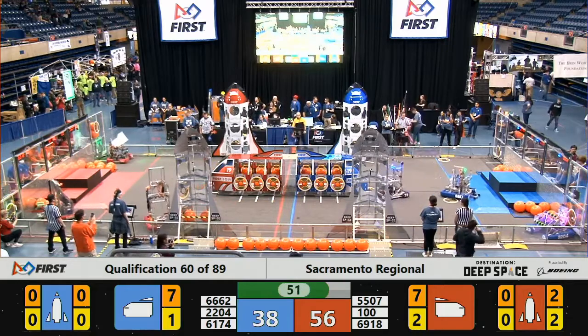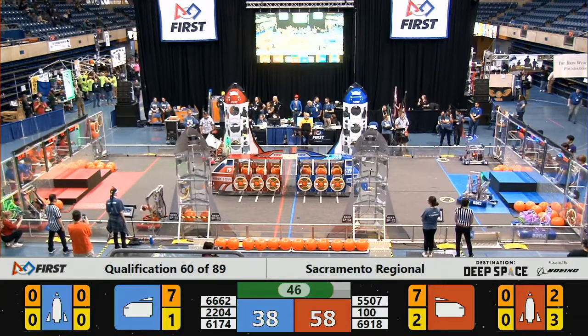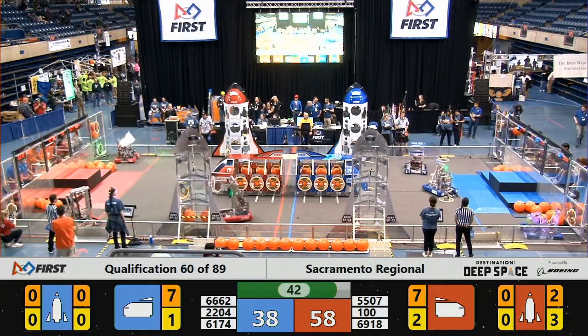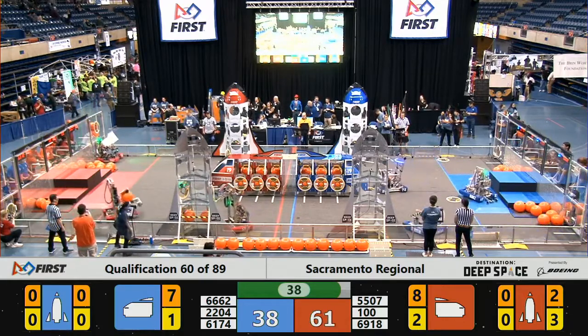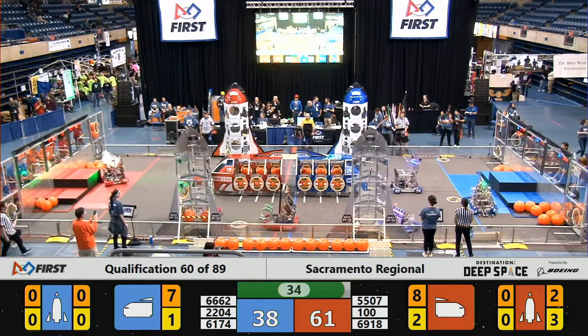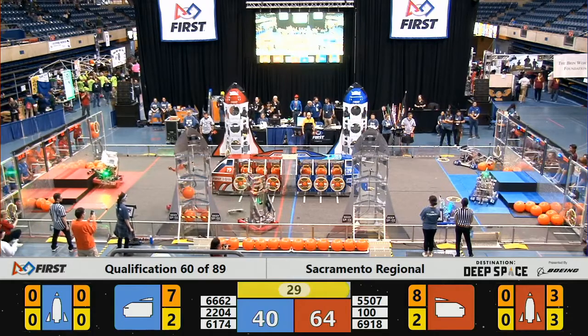Wild Hats have got one more hatch panel deployed — that's the third one on the Red Alliance rocket — pulling themselves into a further lead. But both the Red Alliance and the Blue Alliance now have seven pieces of cargo stored in their cargo ships, each one looking for one more to max out capacity. The Blue Alliance needs a hatch panel, which is being taken care of by Capricar's Constant right now. Looks like that hatch panel didn't quite stick for Blue.